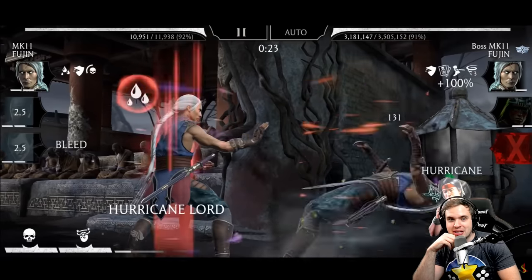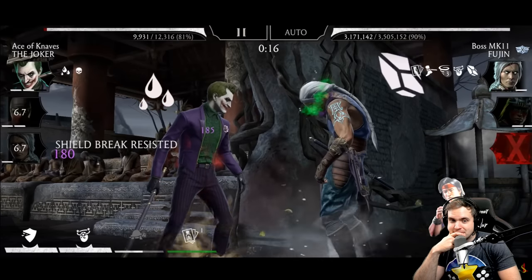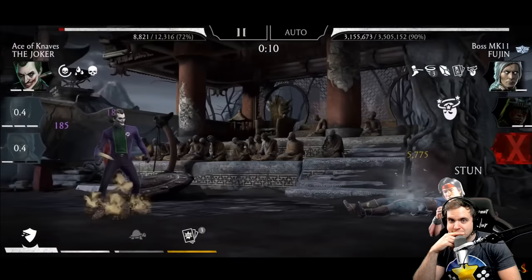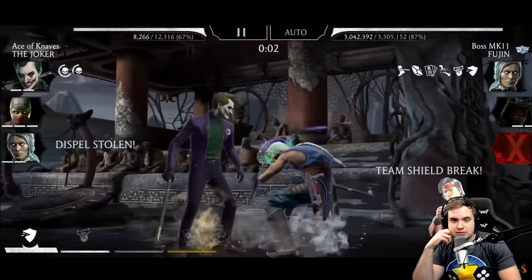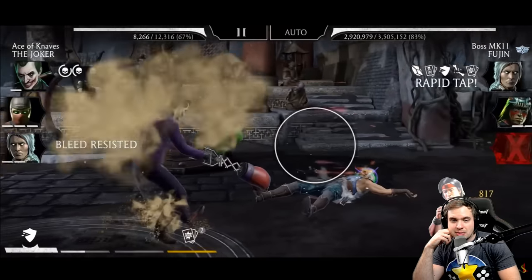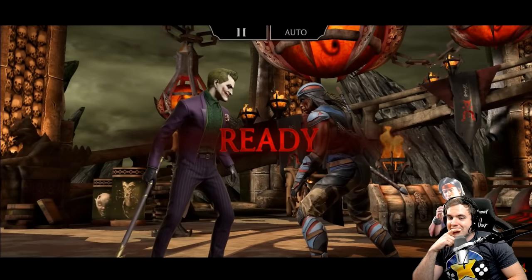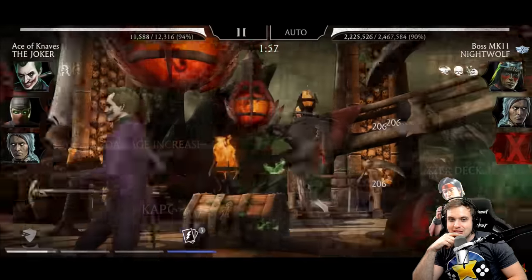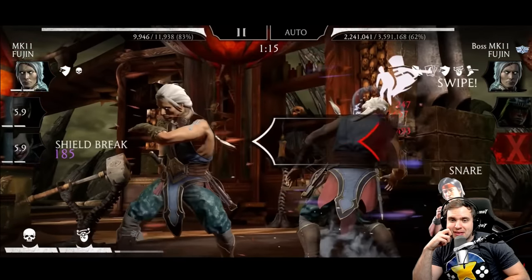We're going to be melting Fujin just as quickly. I can't believe he took down Shang Tsung in one try. Joker seems to be absolutely busted. Those lightnings don't seem to be working on Fujin, but it still does a lot of damage somehow. Can you beat this whole thing in two tries? He just eliminated Shang Tsung in one round — I still can't believe this. This is insane. Those lightnings are deleting these people. I can't wait to see the gear to find out what's causing these lightnings.